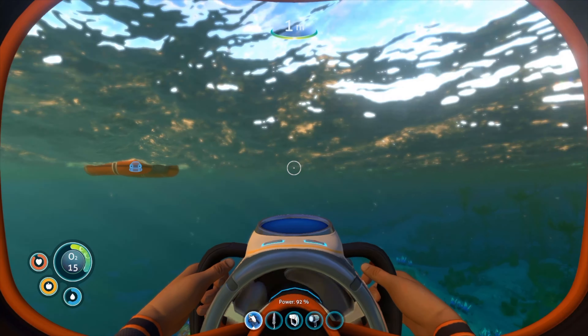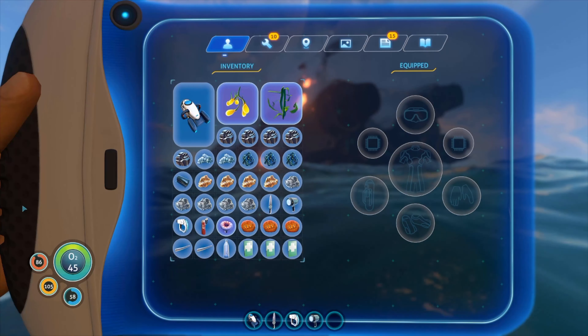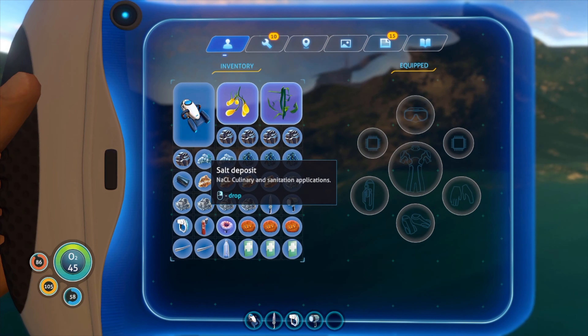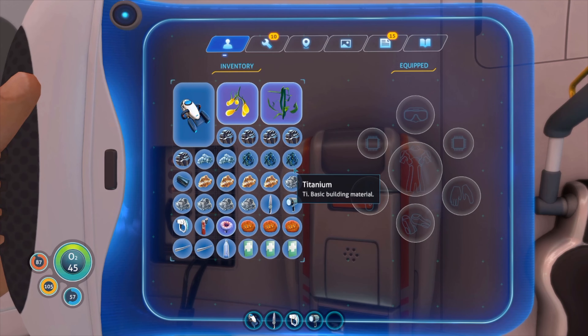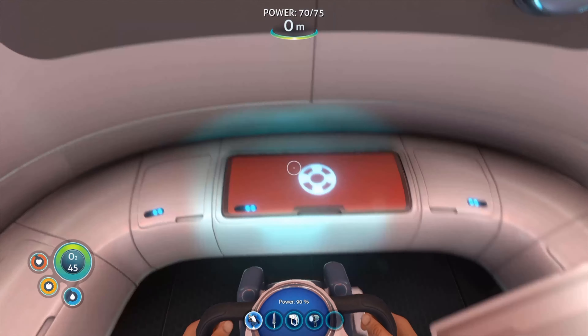So next, this time we're going to make a habitat builder. And I want to make this because it's pretty useful. But I need copper for that. Also I want to get some crash fish powder because it's incredibly useful and you can do a lot of things with it.